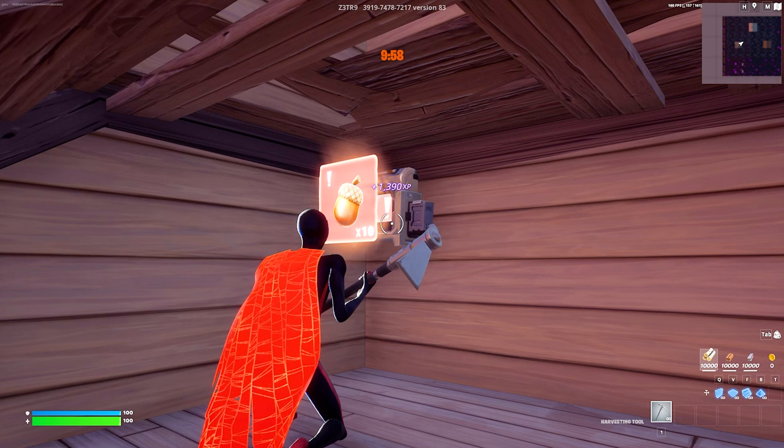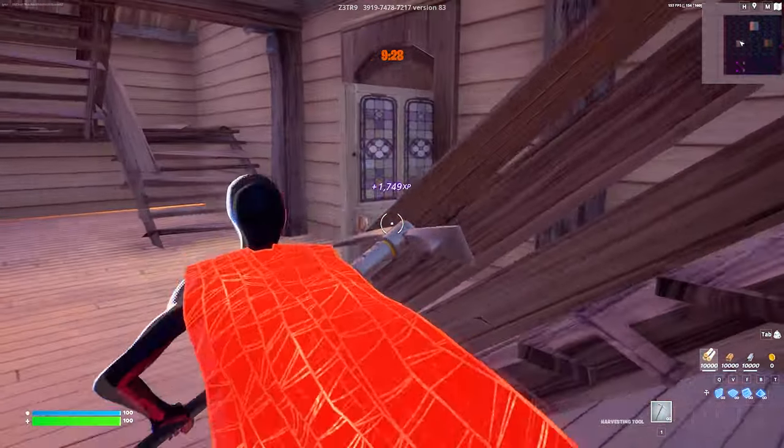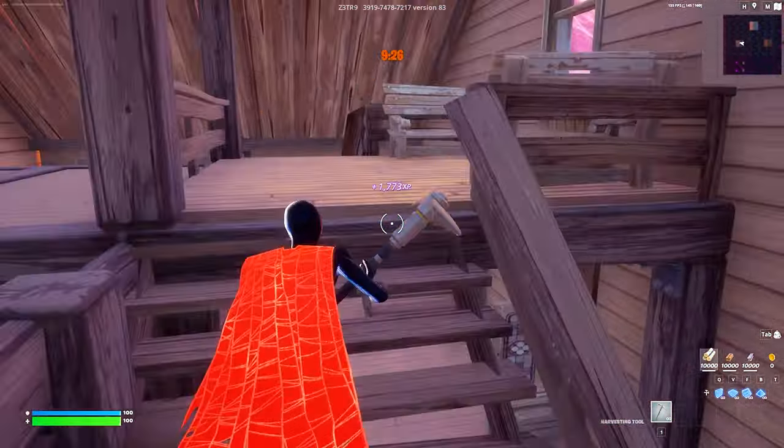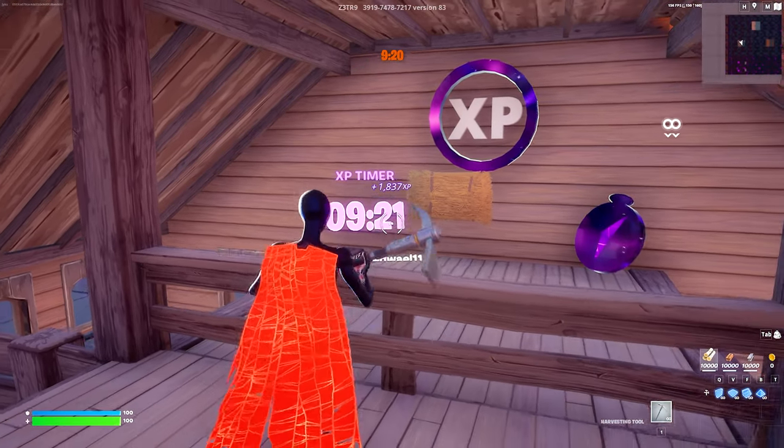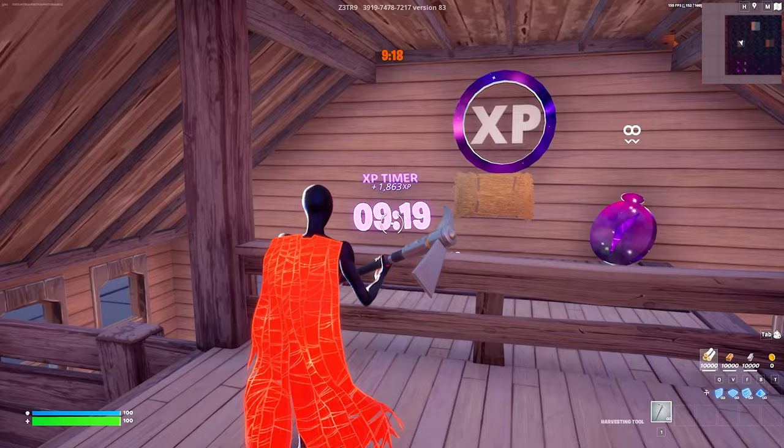Once we are done, a 10 minute timer will now start counting down. To get to the timer, walk up these stairs that were beneath right here and once we're at the top, turn left on the wall right here — we can see it counting down. Go ahead and wait for this to hit zero and then we can move on with the glitch.